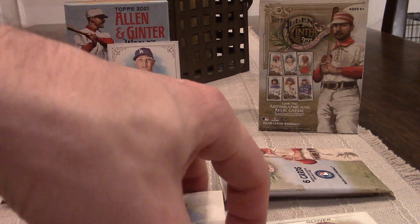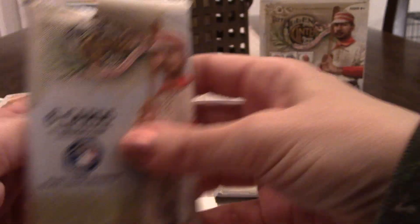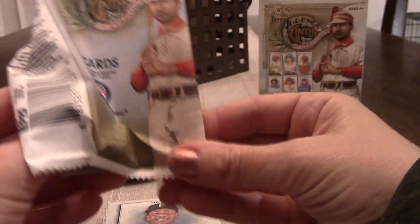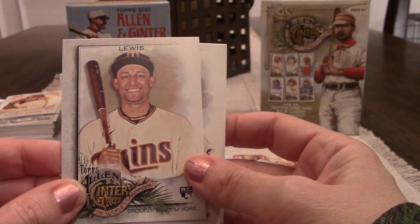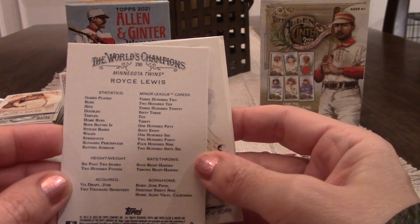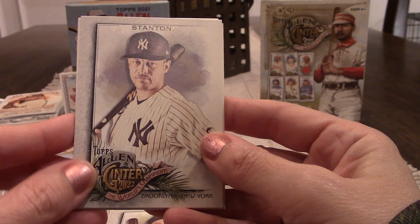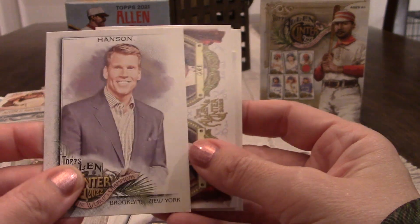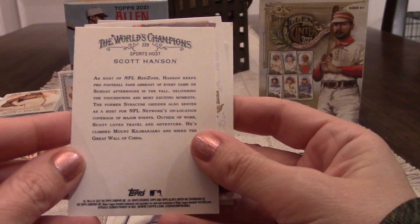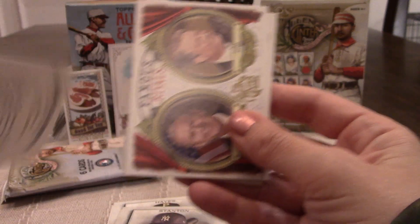A what's cooking insert — fresh ground black pepper. We got a black parallel of Hank Greenberg — cool card, black versus gold. Not numbered. Then Ke'Bryan Hayes. We need to pull a banger card — pull me a Sonny Gray. There's a Royce Lewis rookie card. Next card is Giancarlo Stanton — that's cool. There's a Scott Hanson insert — host of NFL Red Zone. And we went to high school with Scott Hanson.